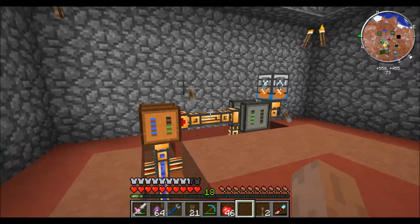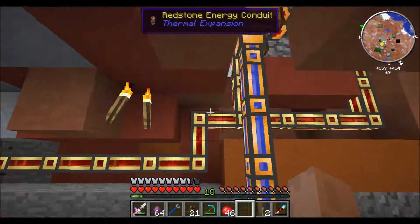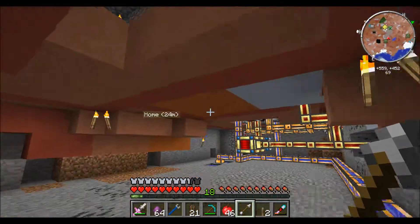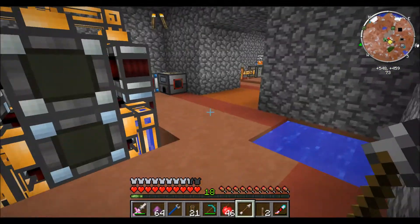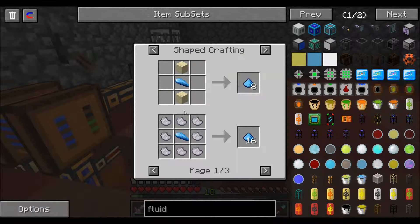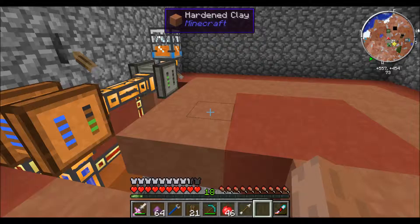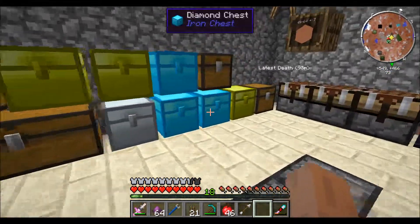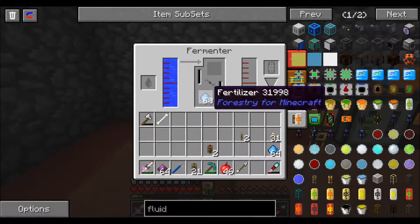I have cleaned out a basement down here and I just put a power line up to my fermenter and my still, then hooked my water line up to my fermenter. So what I have going here is in the bottom slot I have fertilizer, which I made with sand, apatite, and more sand. Apatite is a natural resource that you can mine in the world — it comes in large clumps. It's kind of hard to find but when you find it you find a lot of it. I found eight or nine stacks of it in one go.